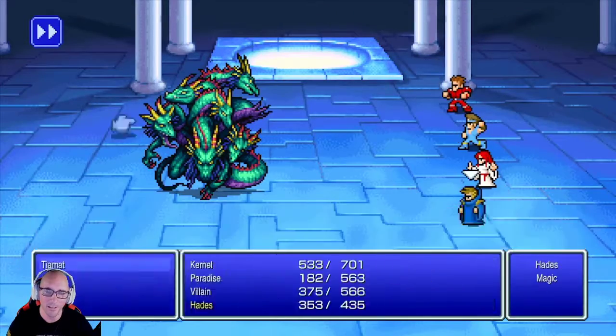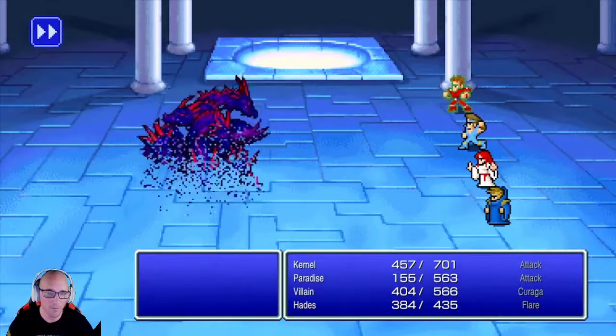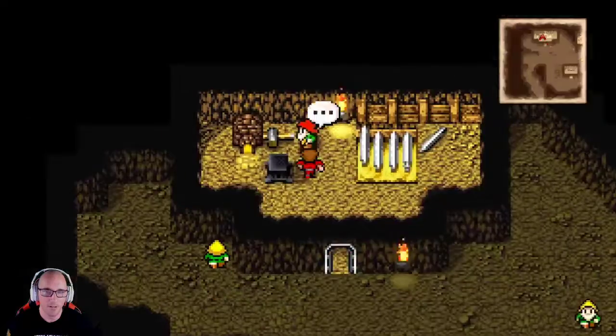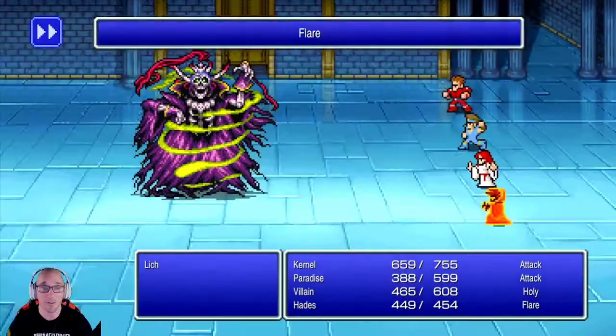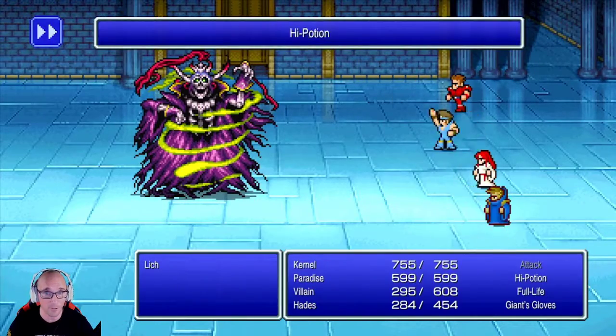We keep moving - here we are fighting the air elemental to get the green crystal. Green crystal - just fantastic. We move back to where we all started, activate all the crystals, come back here, get the knight sword. It's wonderful. Open up the bottom - now we have to fight the Lich again and we bang through the Lich as fast as possible, except this time a little bit harder.